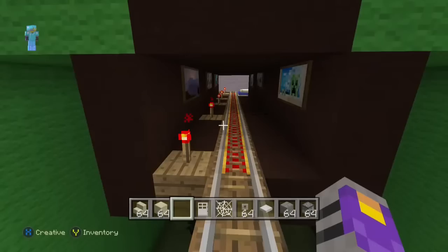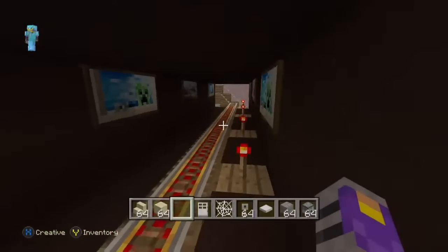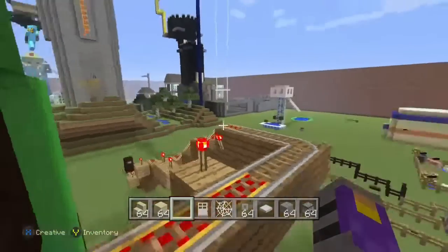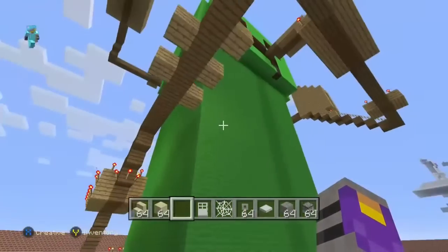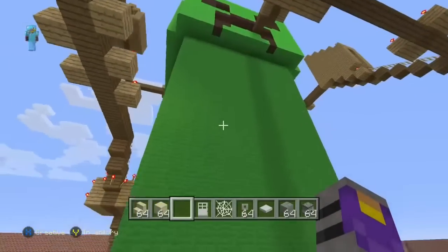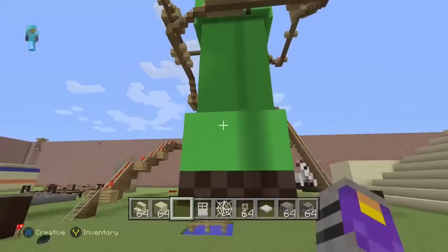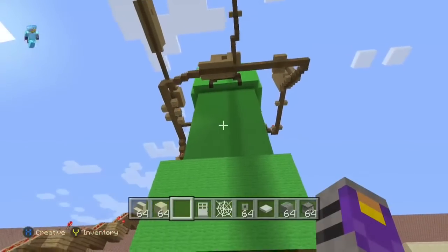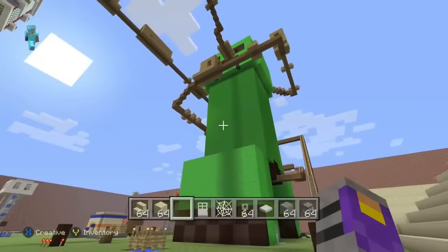We're almost done but we are completely done. We're just going to show you the extra things we decided to add — creepers! They creep around, then they go exploding. We are trying to sum up this video. This is the Creeper Coaster with lots and lots of stuff. We're going to be saying goodbye — bye!